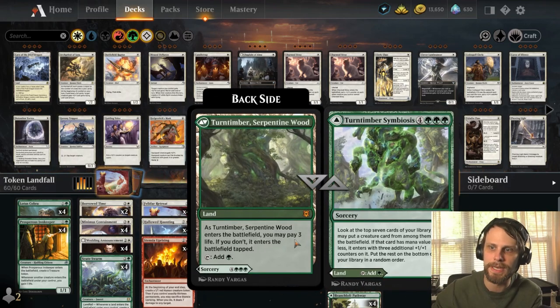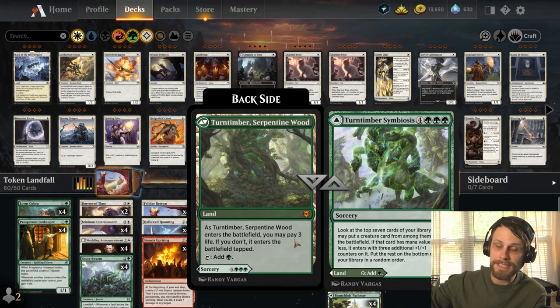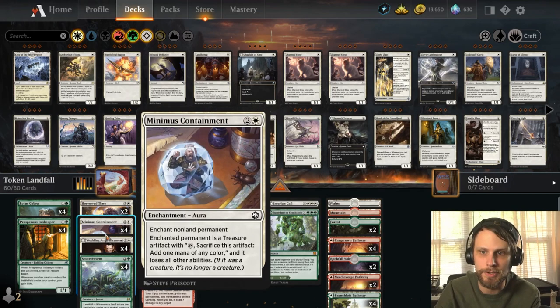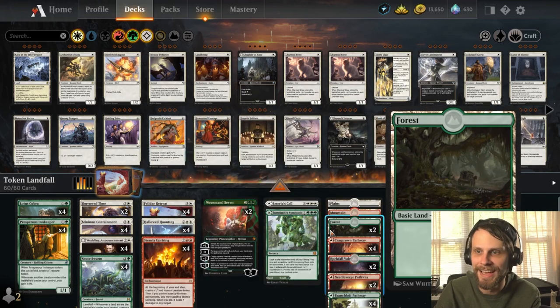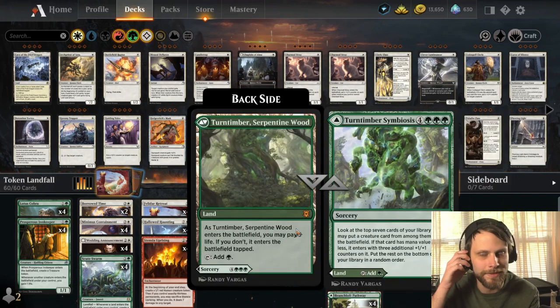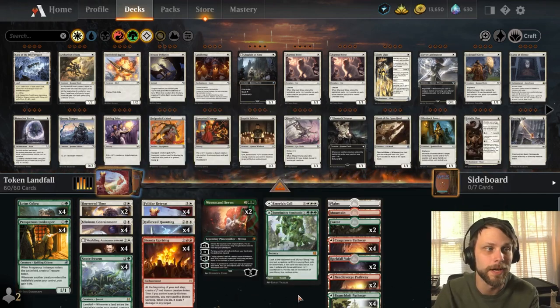We have Ren and Seven as a two-of, just to power out something really big. We do have a little bit of ramp, so it's nice to get this out a little early — hopefully get that big Tree Folk Reacher down and either attack in or just leave it there as a bit of a wall. We also have Amiria's Call: not only does it spit out some tokens for us, but it gives all of our non-angel creatures indestructible until end of turn — a very powerful option. We also have Turn Timber Symbiosis — mostly for the land side but actually really good for fetching Scoot Swarm. This deck is going to be phenomenal, I think.